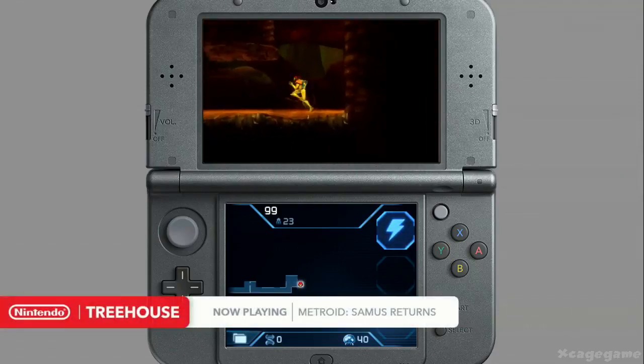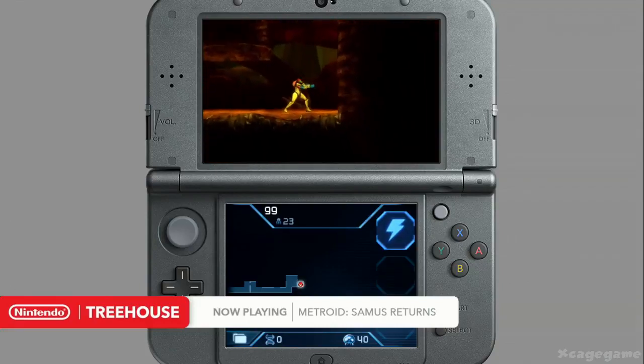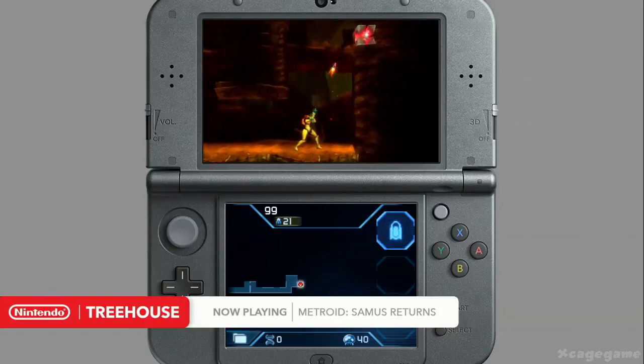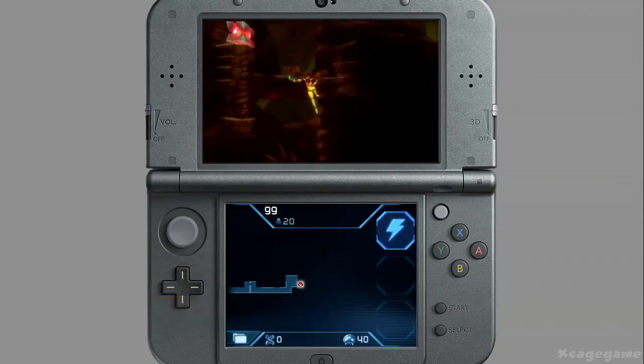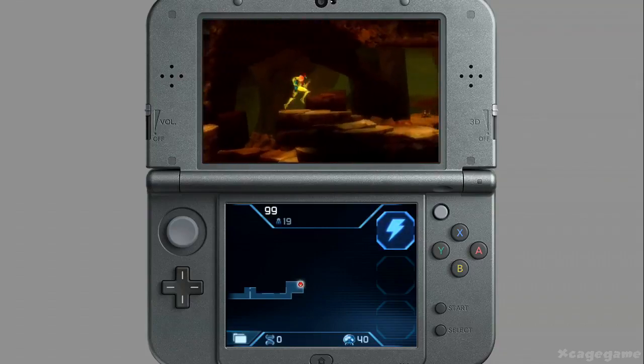Something I want to actually show here on the show floor: in the past, Samus was able to aim at 45-degree angles, but now she has this whole range of motion, which really allows for precision. It's really nice, because especially as you get further into the game, there are enemies all over the place, so having the freedom to shoot anywhere you like is incredible.